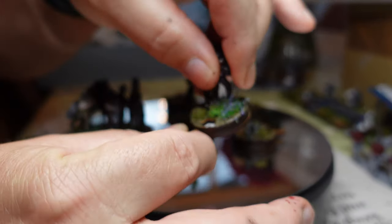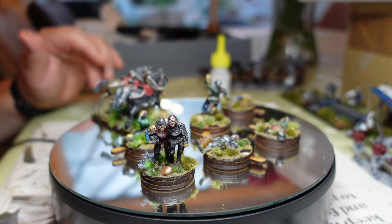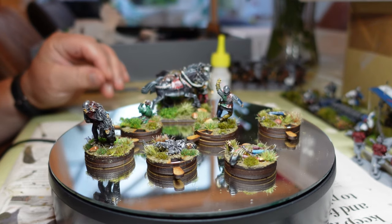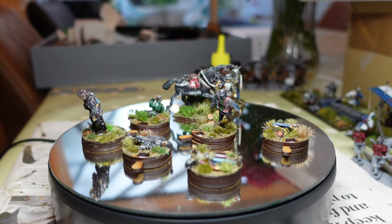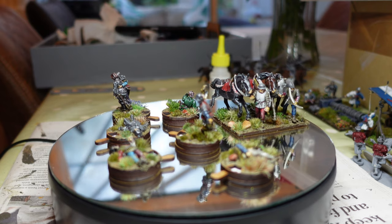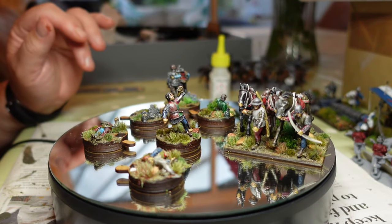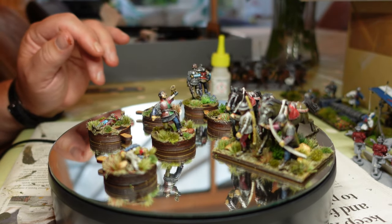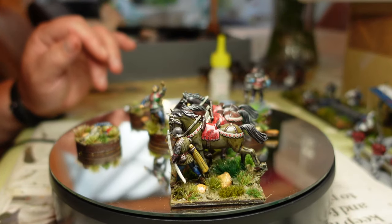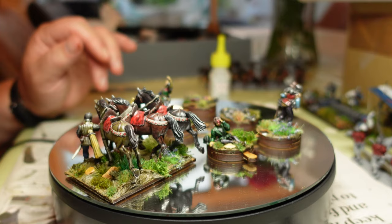I've also done another six casualty counters on wall bases. These are Perry metal casualty figures — I bought four sets and showed off the other six I'd already done. I think they'll make the battlefield look much nicer when we actually play, having these to put behind units rather than a pile of plastic counters. I very seldom bother with this, but it's the first time I've put casualty models on top of wall-based counters, and I think I might do it for other periods as well because it just adds that extra flavor.